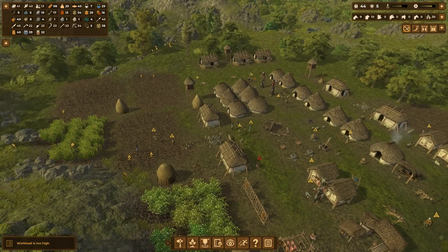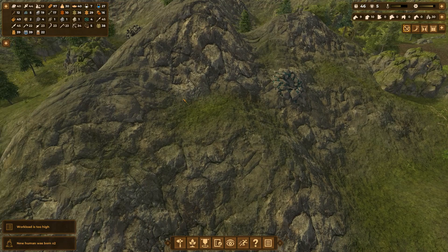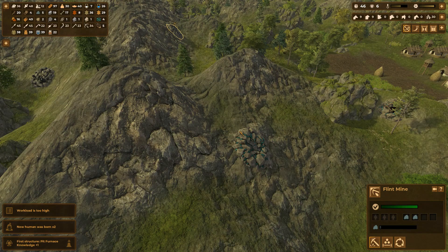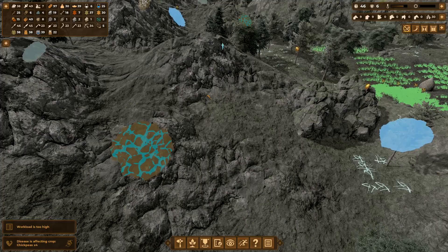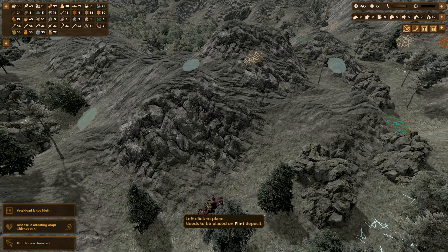Everything else is about the same. I placed my copper mine — the flint mine is about empty. I put one copper mine here and we're going to go ahead and place another one just to give them options. And since our flint mine is about empty, we're going to go ahead and place another flint mine right here.